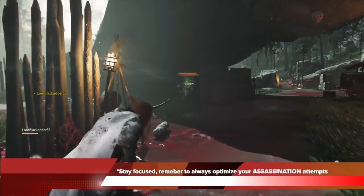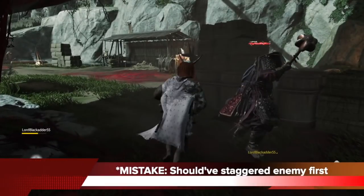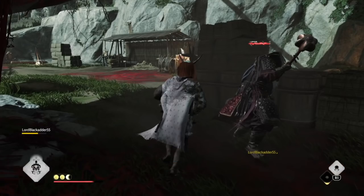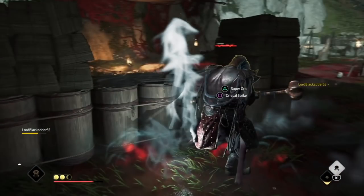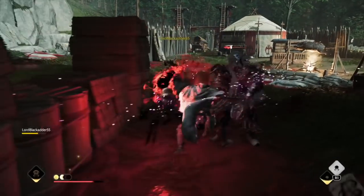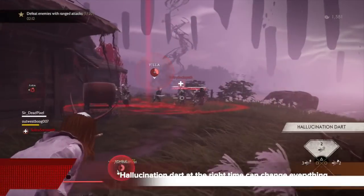Always remember: with the assassin, especially the Blowgun Vanisher, stay focused and remember to always optimize your assassinations. Here I made a mistake — I should have staggered my enemy first to gain that 50% bonus assassination damage, but I did not use the water stance to stagger him enough. So when I go into the cloaking and the assassination, it's only a super crit, not a super assassination, which stops me from being able to re-cloak — and that's huge. It looks okay because I still took down a powerful enemy quickly, but that was not the best I could have done. With the assassin you always have to do your best to get the most out of everything.